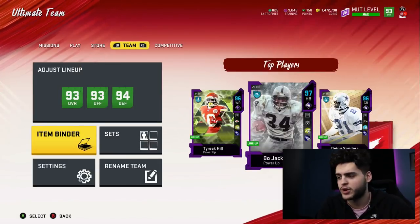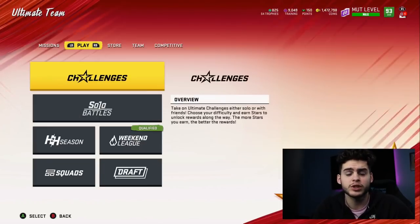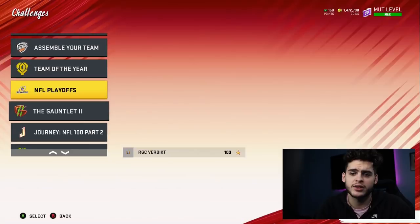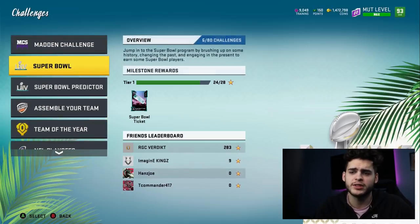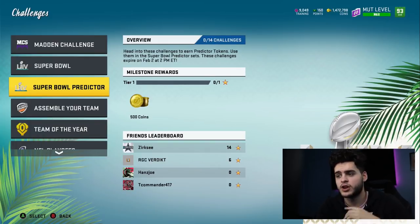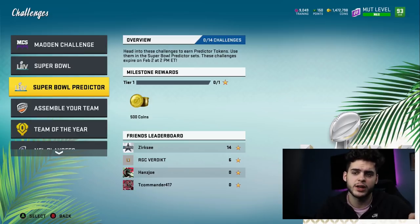Now as far as making coins — first, go get your predictor solo dunes done if you haven't already. They're super quick, takes about 30 to 40 minutes if you play straight through. Take those over to the predictor sets. I did make a video going over the best predictor sets to do and how to get tons of free coins — check that out, it was posted yesterday. Get those done, get your solos, and there are just so many ways to make coins right now.